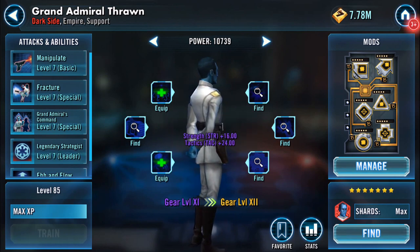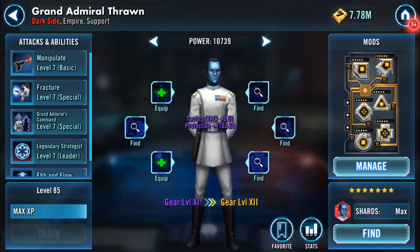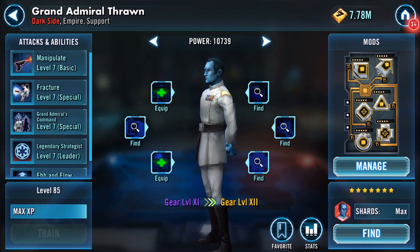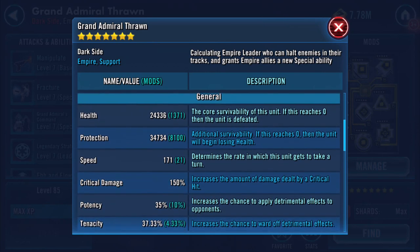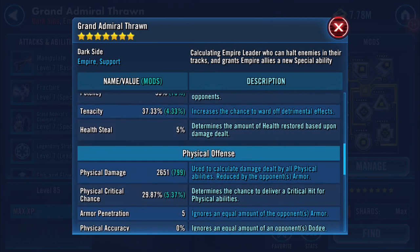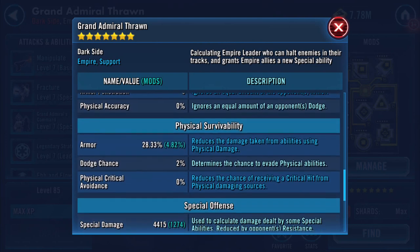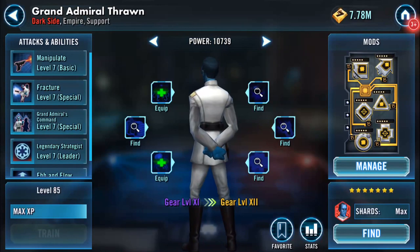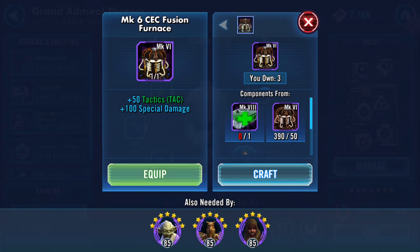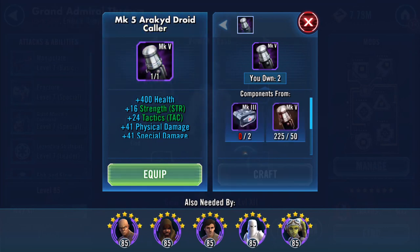Let's have a look — this is my Gear 10, and this is my Gear 11 Grand Admiral Thrawn. I did not expect that: 24,000 on his health, 34,000 on his protection. I've probably got him completely modded wrongly. 799 on his physical damage, 4,415 on his special damage, 22% on his resistance — yes please!